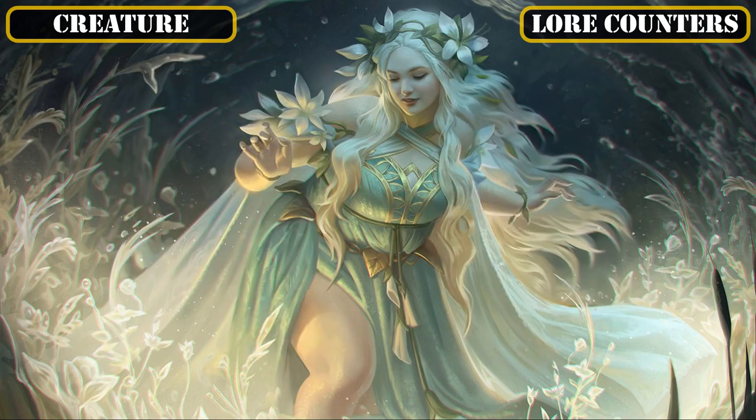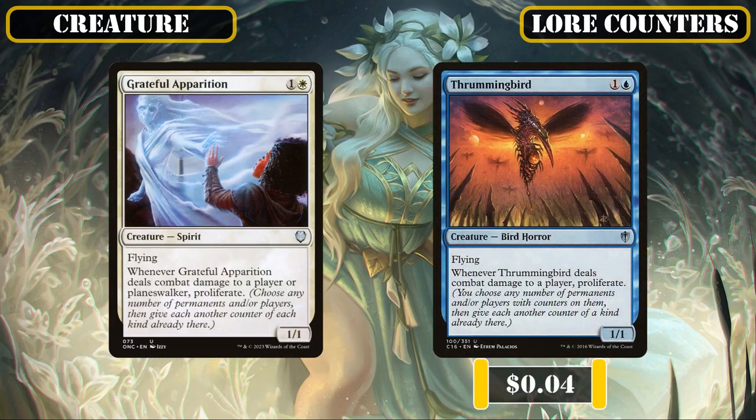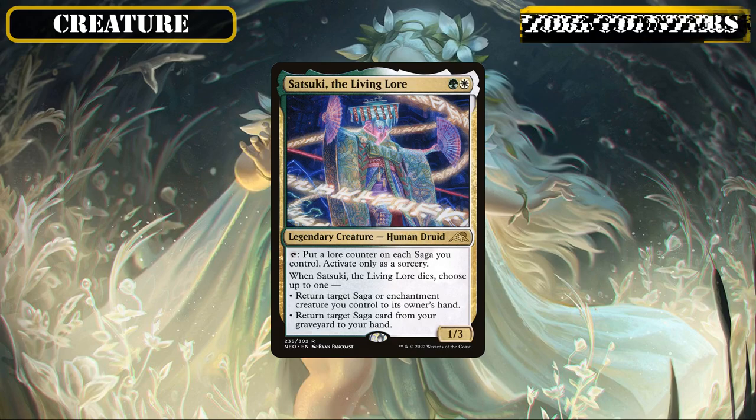Then on the flip side of the equation, we have Grateful Apparition and Thrumming Bird, which we'll be slotting in as on-damage sources of proliferate to tick up our sagas faster so they can accumulate more lore counters and reach multiple chapters on a single turn. And Satsuki the Living Lore joins us as our last lore counter manipulator, who can use her tap effect to uptick all our sagas simultaneously on our turn, and whose on-death effect helps us reuse a saga by either bouncing it back from play or recurring it from our graveyard.